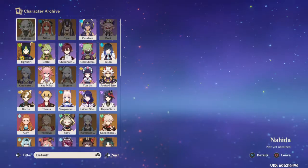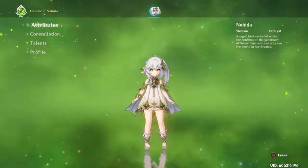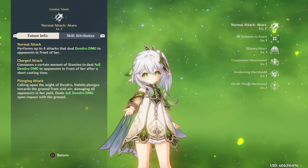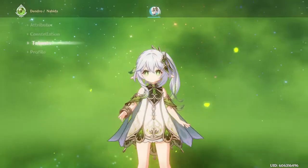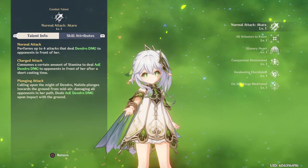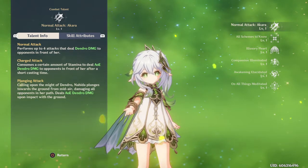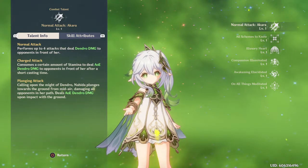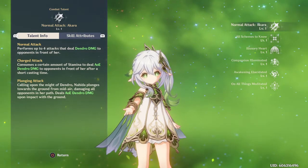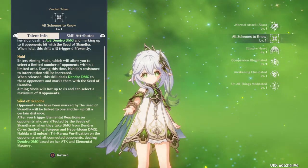I'm gonna try to pull for Nahida — I think after tomorrow's stream I'll pull for her. She looks cool. She's a catalyst character, so the first Dendro character to use a catalyst is Nahida, the Dendro Archon. Now we have three Archons using different weapons: Venti with a bow, Zhongli with a polearm, and now a catalyst.